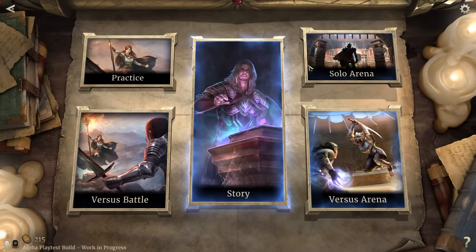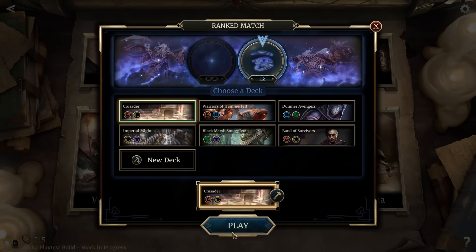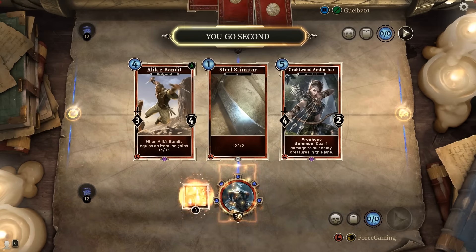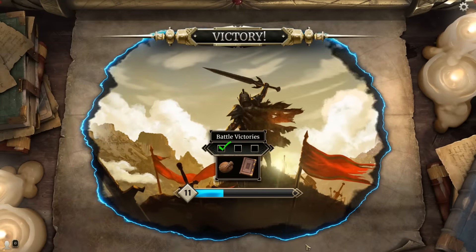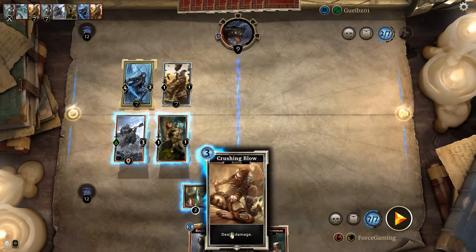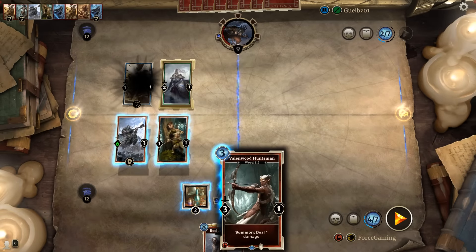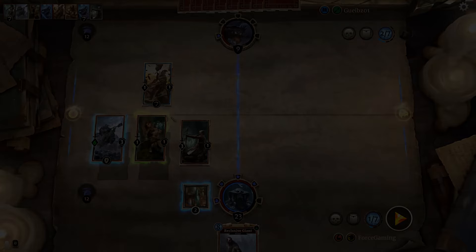Let's talk about the actual game modes. Starting off with the fundamental one: versus battle. This is the traditional card game dueling mode. Players build their deck of 50 to 70 cards and queue up to face an opponent of similar strength. Winning games let you level up through a progression system and reward you with in-game currency as well as card unlocks. This mode is where most competitively minded people will spend their time — building and tuning decks and evolving with the meta. However, this is also where people who spend the most time or money unlocking cards have the advantage.